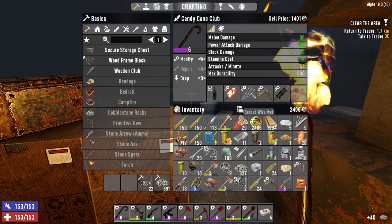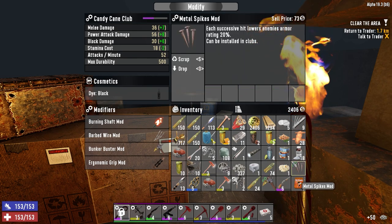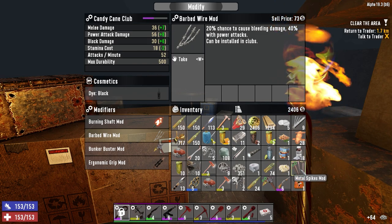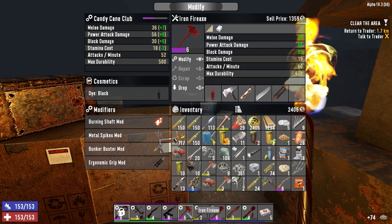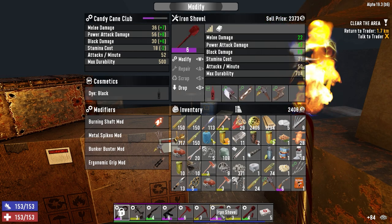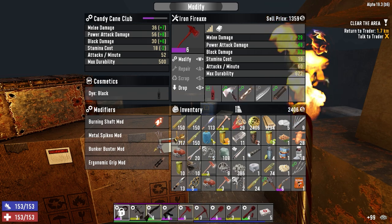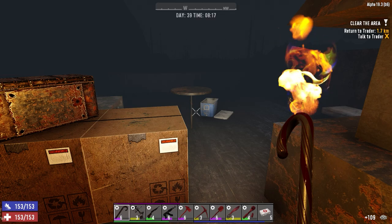Spike mod - do we have spikes on here? We've got the barbed wire. Let's modify you - I think I want the spikes on this thing. The metal spike mod lowers enemy armor rating by 20%, and this one gives a chance for bleeding. At higher levels I don't think it really makes that much difference, but I think I want the spikes instead. We've got another bunker buster mod which can probably go - that's already full up. So our pump shotgun - what's the damage this thing's putting out? 18. It's so much better.